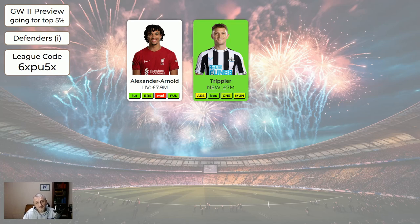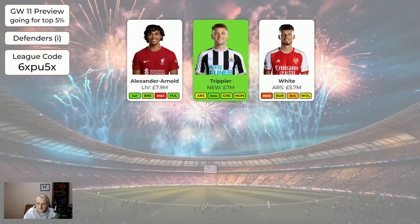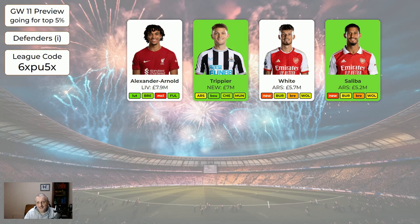Trippier is green because he's very good at getting bonus points and assists. He got zero points last week and probably won't get a clean sheet this week at home to Arsenal, but if you can stretch to 7 million he's still a very good player. Not at the expense of making your midfield too weak though — get your midfield right first, then think about your defence. White and Saliba are the two Arsenal defenders here. If they were the same price White would be better, but White is half a million more. I've made Saliba green because although this week isn't great, Newcastle is coming up and he's cheap-ish at 5.2, and Arsenal have some nice fixtures coming up.